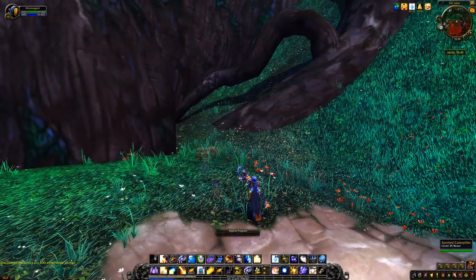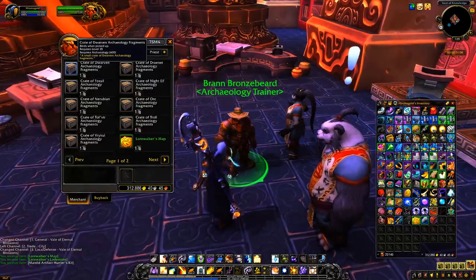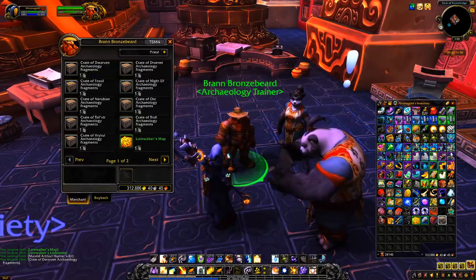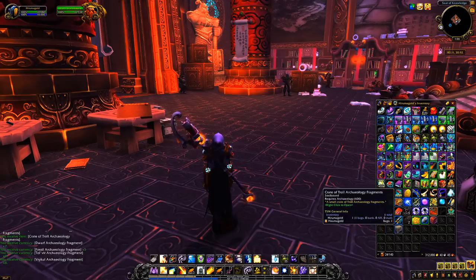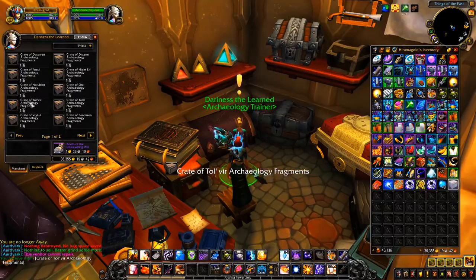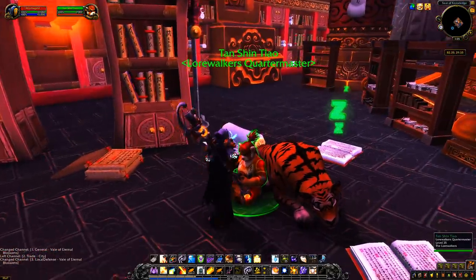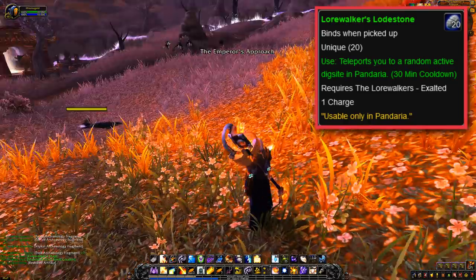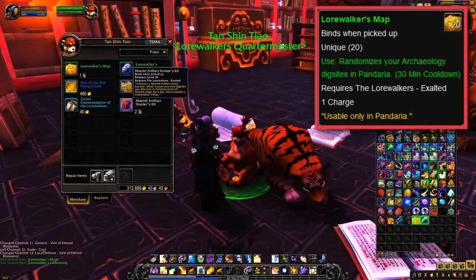Mists of Pandaria introduced a few new changes. Any common find obtained could be sold for gold or converted into restored artifacts. These could be traded into a vendor for a few things — first, they could be exchanged for boxes of specific archaeology types, like a crate of Dwarven artifacts or Tol'vir artifacts, which could be opened for artifact fragments and possibly a keystone. This allowed you to do Pandaria archaeology while still getting some passive old-world artifacts, something they kept doing for every expansion afterward, always making sure boxes were only sold for the past expansion's types, never the current. You could also buy consumables including the Lorewalker's Lodestone, which teleported you to a random dig site in Pandaria, skipping annoying travel time, and the Lorewalker's Map, which randomized current dig sites in Pandaria if you didn't like the locations.